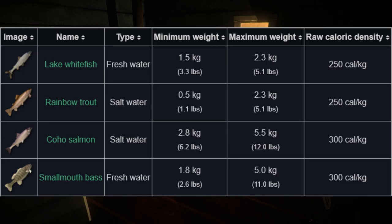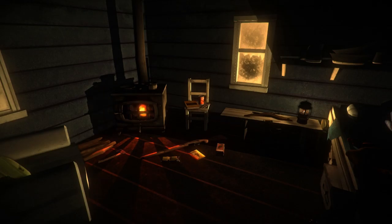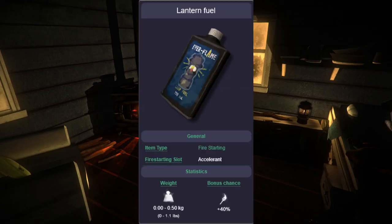Ice fishing, as it's called in the game, can be done in fishing huts. You're going to get one of two species of fish — saltwater fish and freshwater fish — but you catch them identically the same, there's no difference at all. The weight of the fish is going to affect the amount of calories you receive from it when you cook and eat it.